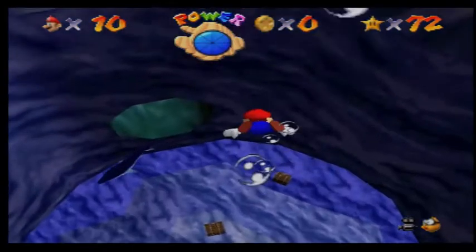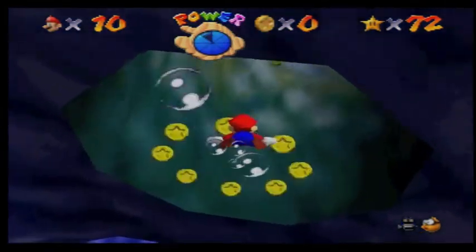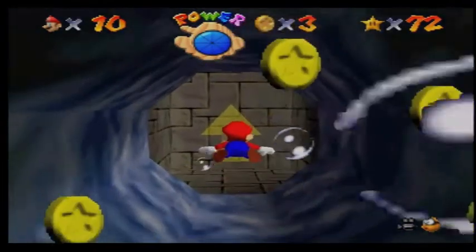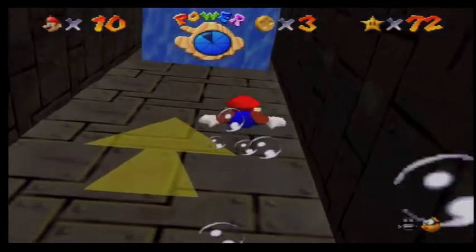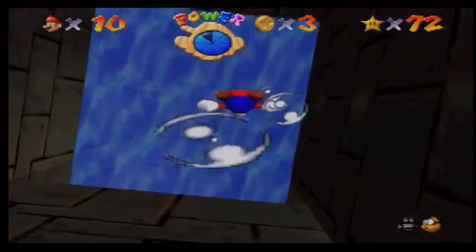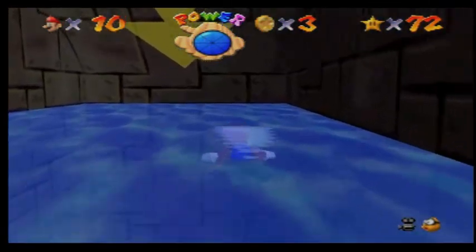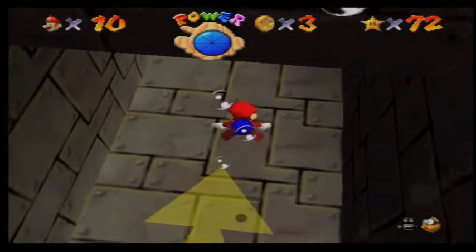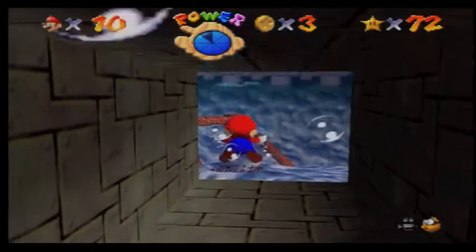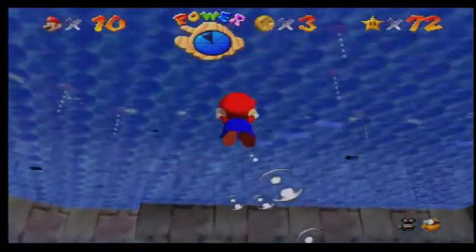We got the Mario Wing Cap, we got the Mario Metal Cap, and we got the Mario Vanish Cap. And you need the Mario Vanish Cap to do this mission. It's pretty much in the same room where we saw Bowser's sub, right next to the Green Cap that we got last time. I believe you guys saw that in the last episode, but just to recap on that.